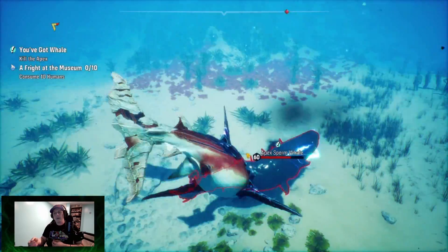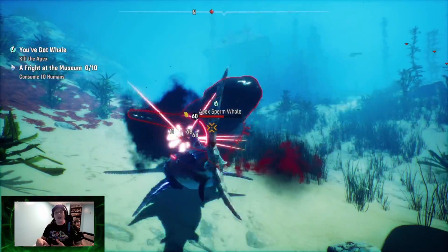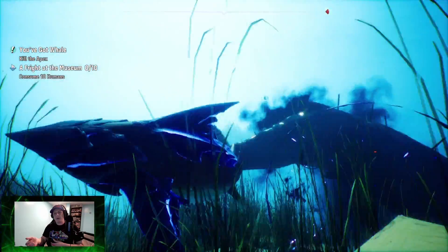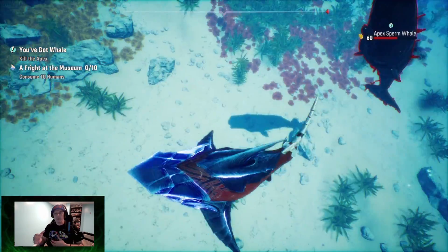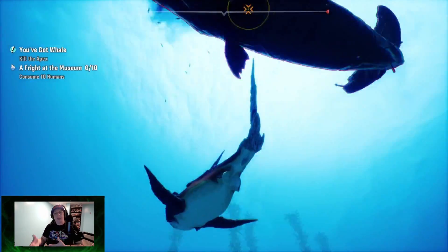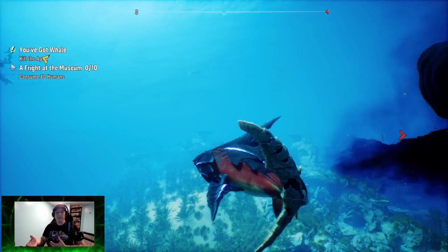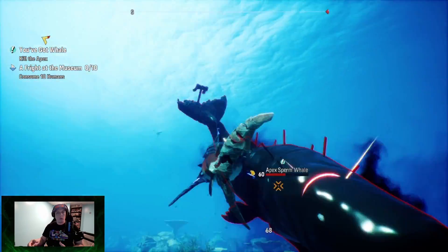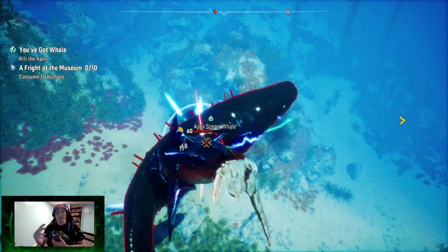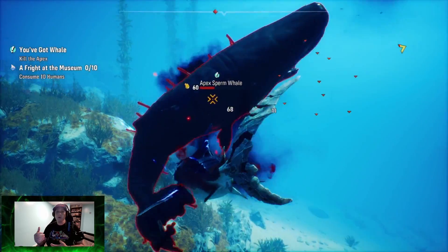I almost knock it out here, which would have gotten us under 60 seconds. But the DOT unstacks and it escapes for a second, getting me with a tail whip. The key is to keep applying your shadow DOT with your alt trigger and keep biting — that way it basically can't move. You don't want the sperm whale to be free because it can lunge, barrel roll, and do a lot of damage, especially if you're under-leveled.